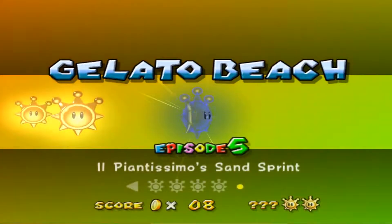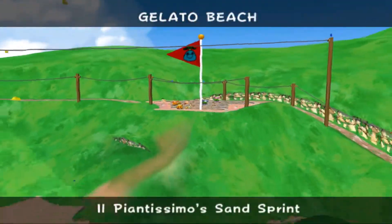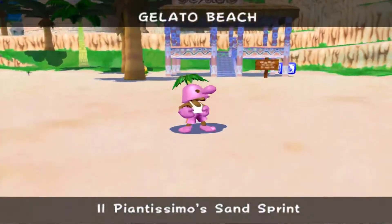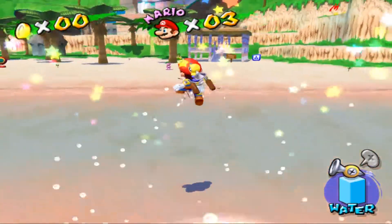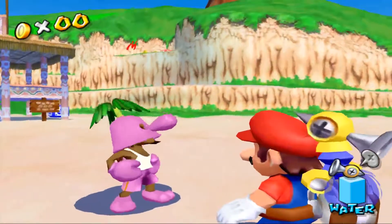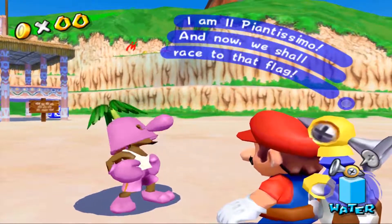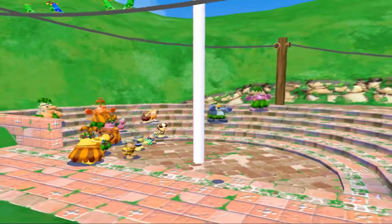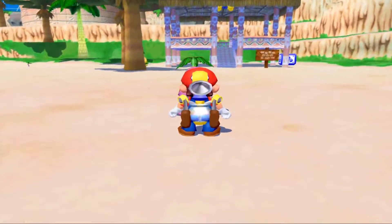Now we're moving onto mission 5 - Il Piantissimo sans sprint. This is one of like two or three missions where you're gonna be seeing this guy. He is a man in a Pianta suit that you have to race. And if you manage to texture his hat - his mask off - you'll see that he's the postman from Majora's Mask. This is like Koopa the Quick in Super Mario 64. It is a race to the finish flag, and only one can triumph.